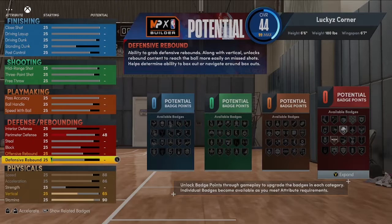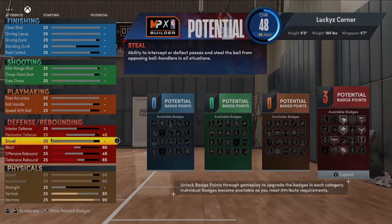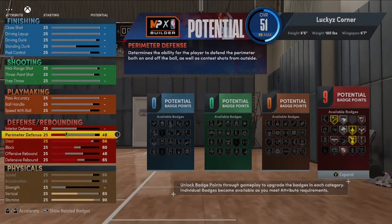For his defense, we're going to put rebounding at 65 and offensive rebound up to 46. For the block we're going to go with 60. Reggie wasn't that great of a defensive player, but we need badges so we have to put it up. For steals we're going with 86 — that's so we can get that gold pickpocket. For perimeter defense we're going to take that up to 88.